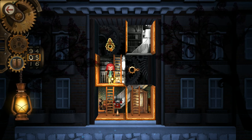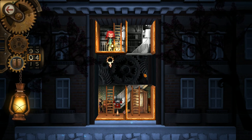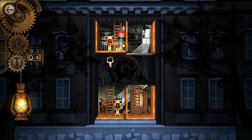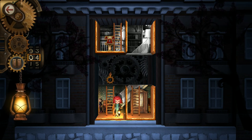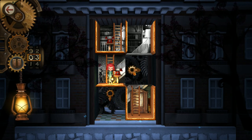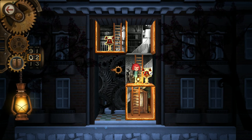Let's give it a try. She goes up. This also introduces the telephone mechanic — there's a telephone here, and you can use it to teleport to another telephone of the same color. Now she can go up and over, but she can't go down because of the floor.